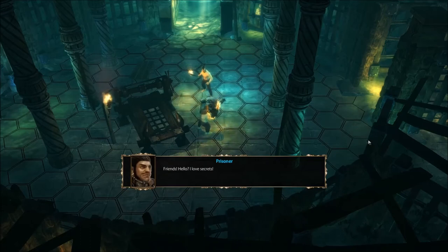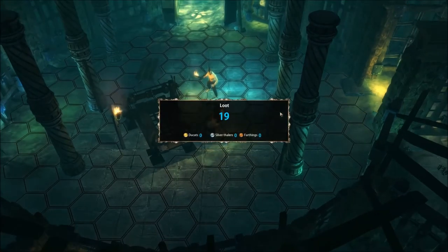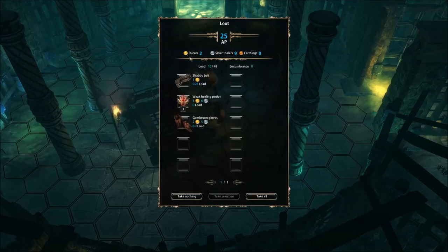'Let me tell you a secret.' 'Friends! Hello! I love secrets. But I would be eternally grateful if you could free me as well.' I don't think I want to free him. Alright, we got AP. I'm not sure what that's for. We have two Ducats — we'll call them Ducats. Silver Thalers and some Farthings. We don't actually have any Farthings.